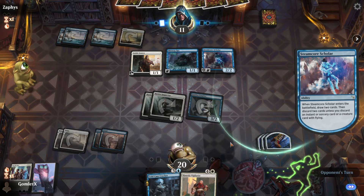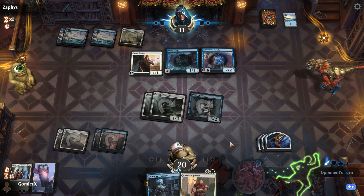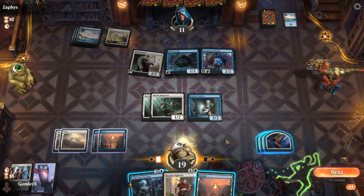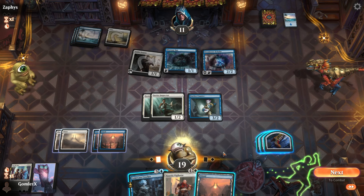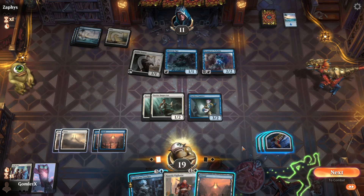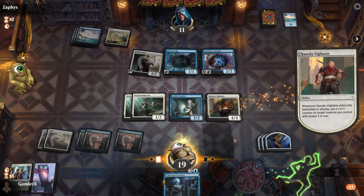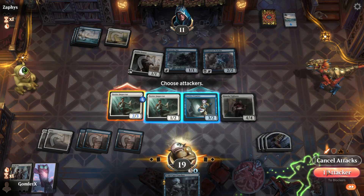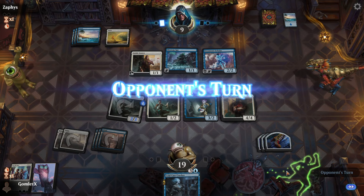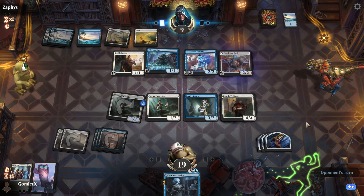There's a Mistway Spy and a Steamcore Scholar clogging up the board; the Scholar lets them draw-discard to dig for removal. They don't have an instant, sorcery, or flyer to discard, so it's a draw-discard-two situation. I have two options: play the Vigilante to make an Inspector a 2/3 and attack, or crack a clue and attack with three unblockable damage. Even though we're less likely to actually hit our opponent, expanding the board and getting another beefy creature out is worth not sending in the Courier right now.